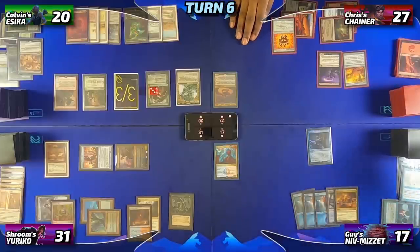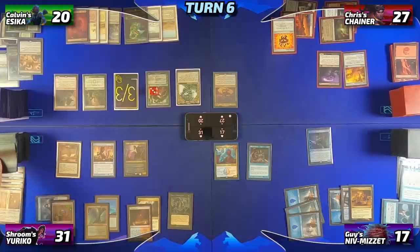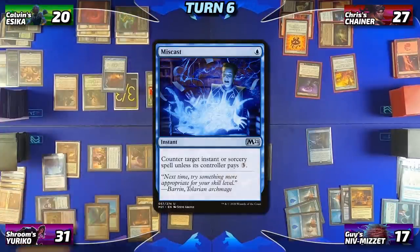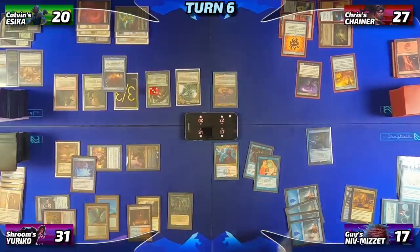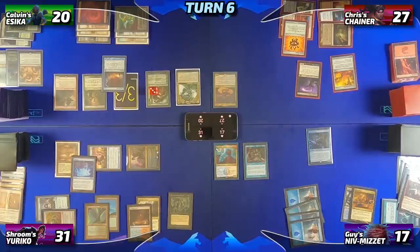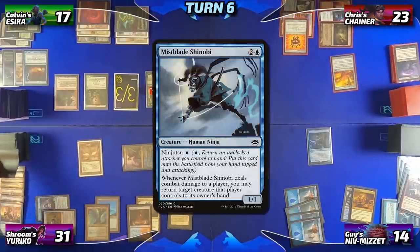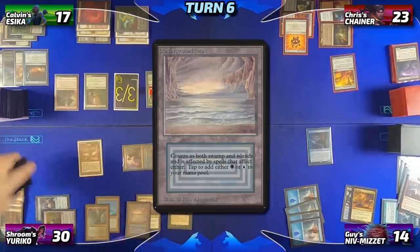From there, Guy will untap, draw, drop a basic Island, and cast a Rhystic Study before passing the turn. Adrian will untap, draw, and move to combat, throwing Yuriko and his Walker at Chris. Calvin overloads a Cyclonic Rift, trying to bounce everyone's board. Adrian responds with Miscast targeting the Cyclonic Rift. Guy reminds everyone of his Rhystic Study and casts Mystical Tutor, finding a Swan Song and putting it on top of his library, discarding a Blasphemous Act off chains to put the Swan Song in hand. The Cyclonic Rift goes to the bin. Combat damage resolves — the Disciple and Walker trade, Yuriko deals 1 and triggers, revealing a Mistblade Shinobi off the top of Adrian's library, dealing 3 to the table. Adrian cracks his Scalding Tarn, dropping to 30, finds an Underground Sea, and passes.